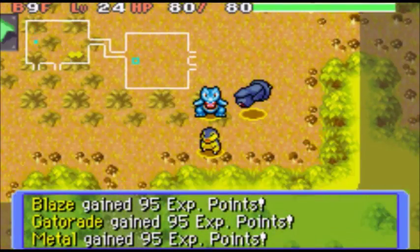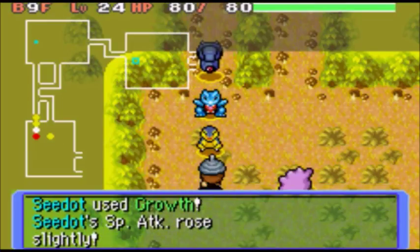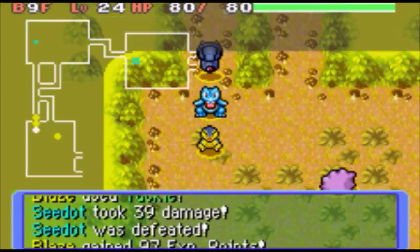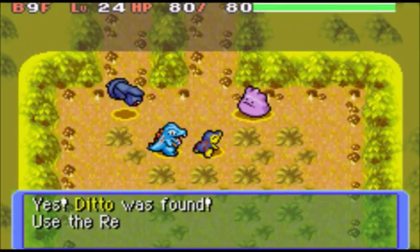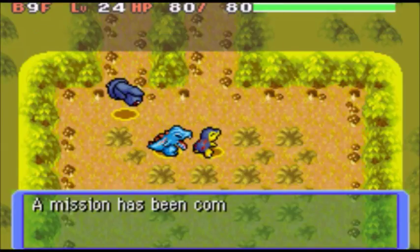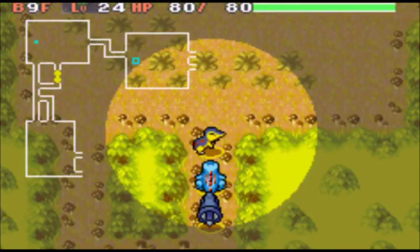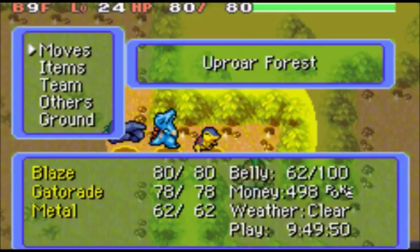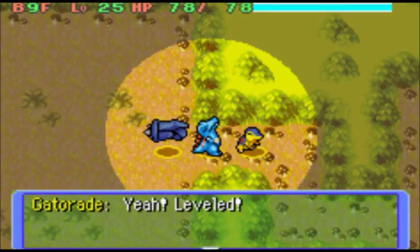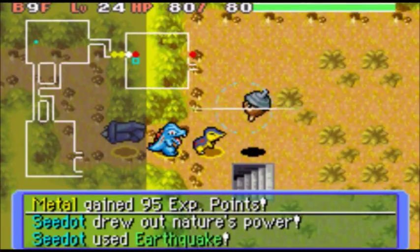Good, now we've got to find our client. There it is — that's Ditto. We'll use our rescue badge to save Ditto, and our mission day is done. Thank goodness we know where the stairs are. And because of it, Totodile actually hit level 25. Amazing — something I didn't even mean to do.